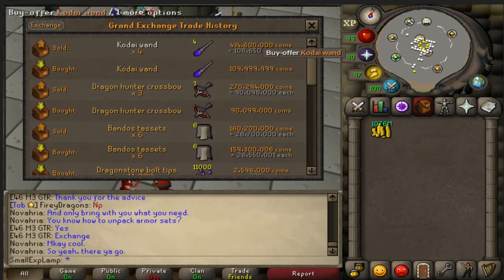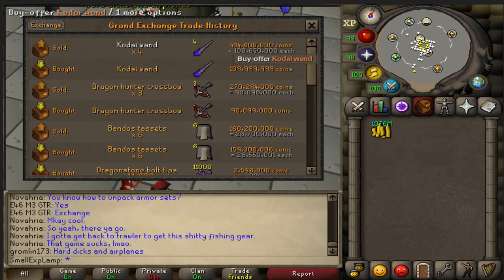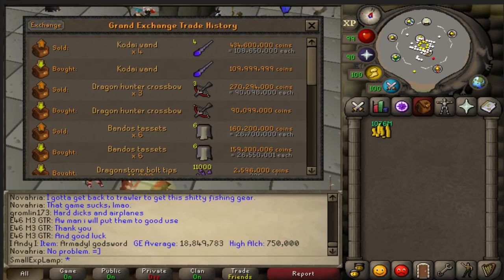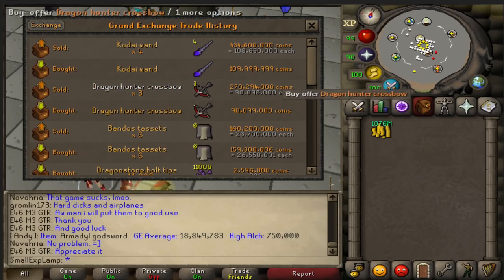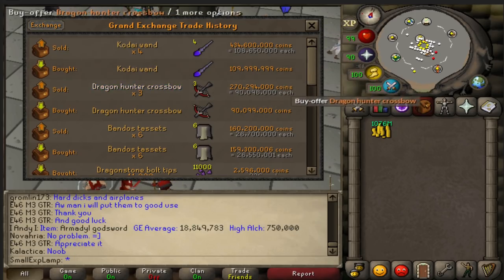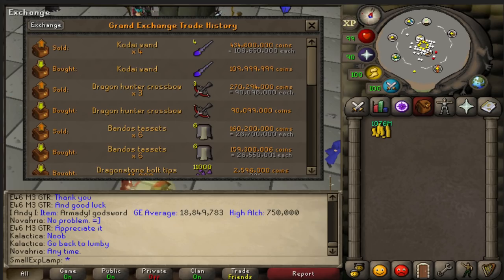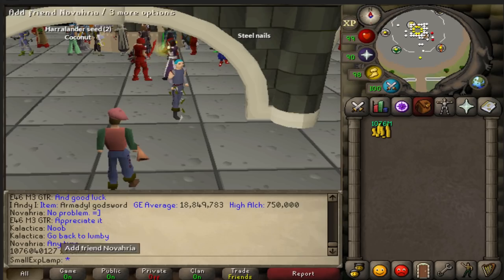Now I'll go through and talk about a little session where I lost money — it does happen every now and then, and I'll share it with you guys. I'm not gonna hide that from you. One Kodai Wand I insta-bought and then sold at the same price, so it's just negated. Three of them I bought at 110.3 mil, so overall that's a 4.8 mil loss. On Dragon Hunter Crossbows, I bought three of these at 90.7 mil, so that's a 1.8 mil loss. And then I made 900k merching some Bandos stats — just a nice little consolation prize. All in all, about a 5 mil loss on that merching session. Prices were pretty volatile, and I just decided to sell. The Kodai Wands took me a long time — I would've been flipping a lot more, but I was just trying to get them to go. So now that I collect my money, I'm at 1 bill 76 mil, almost on the dot.